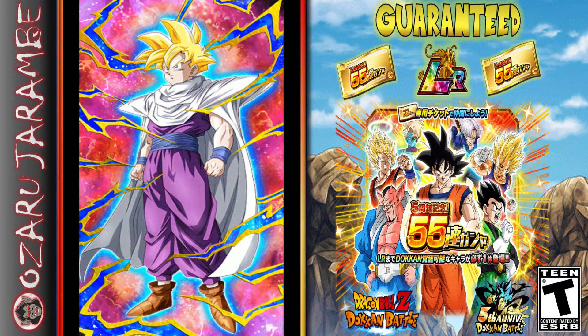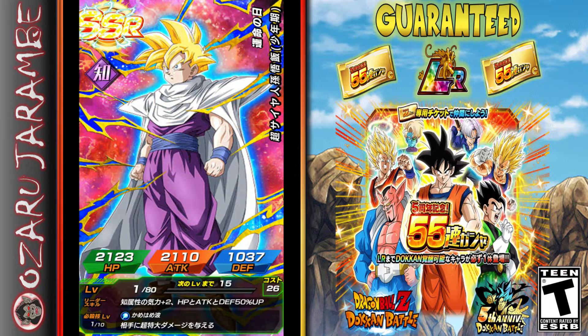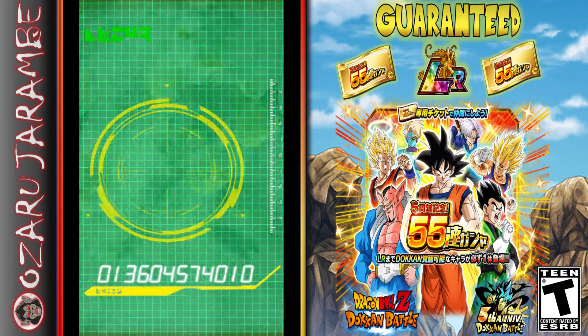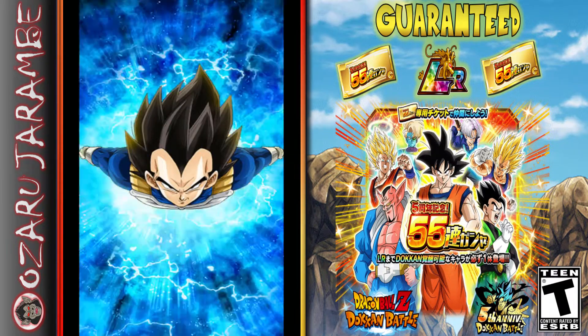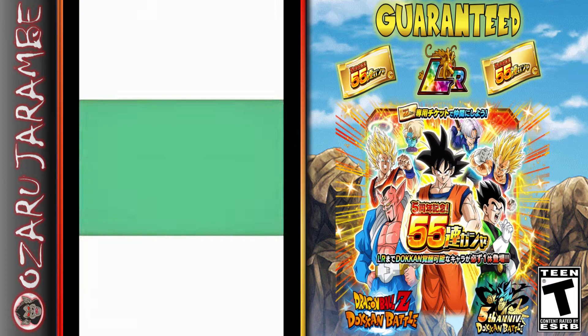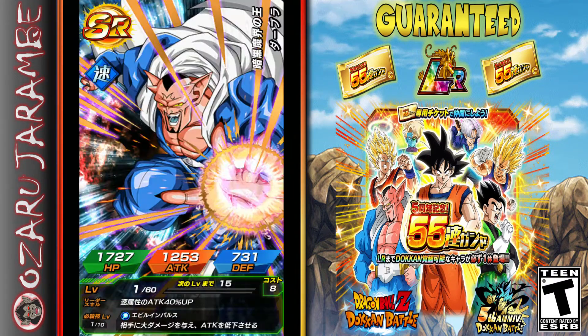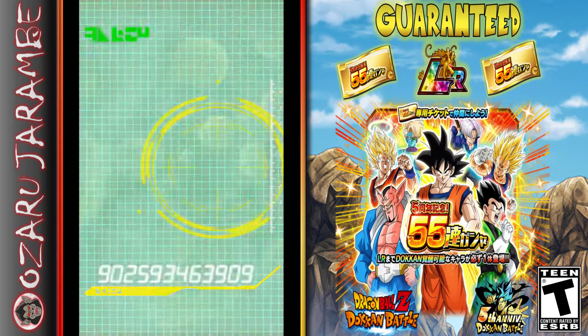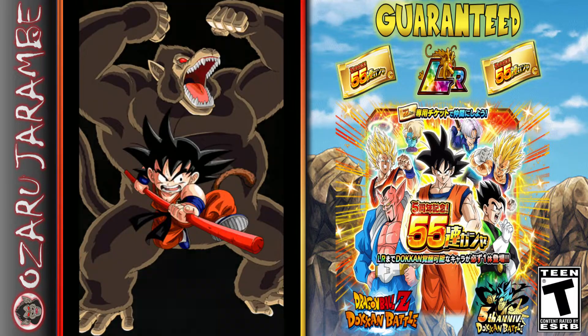Oh — that's LR Gohan! I don't have him yet, so there he is. I don't know if that's the LR, but that'd be awesome if I could get two LRs in one summon, especially because it's free to play. That Vegeta is a really good Vegeta once you get him awakened. I mean, this is a completely free summon, so I'm not going to complain either way — but so far we've gotten some really good stuff already.